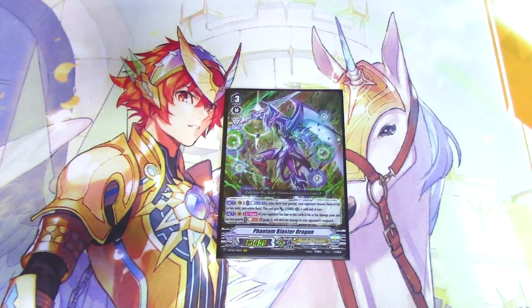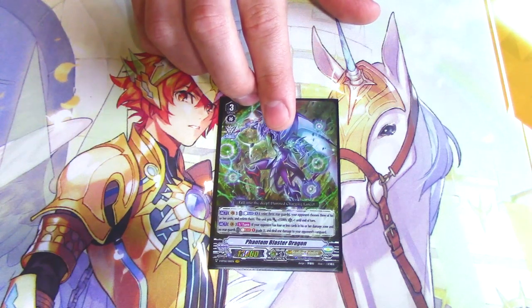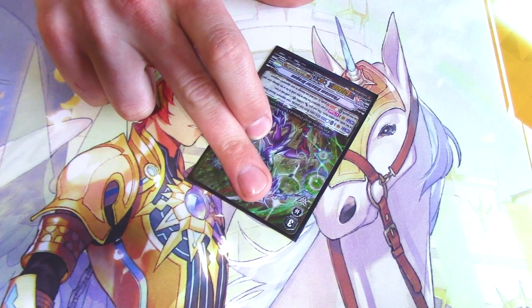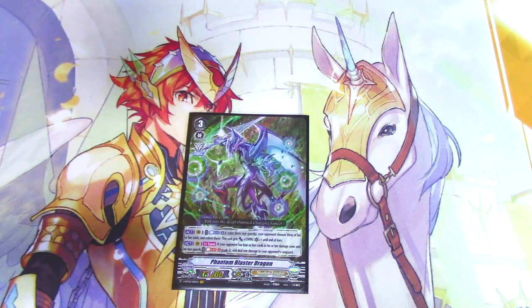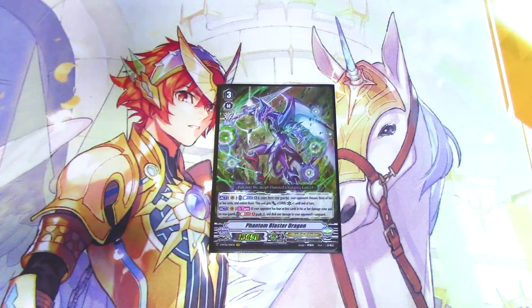What Phantom Blaster Dragon does is Vanguard Act — kind of last one — you retire three rearguards and your opponent retires three of their units too, and this gets 15k and a crit. The other skill is once per turn Act: if your opponent has no rearguards, you can Soul Blast a grade three and deal a damage to your opponent. Seems cool on paper, but this was only cool back in like 2018 — and it literally was never cool, that card always was terrible.